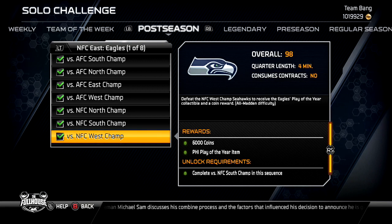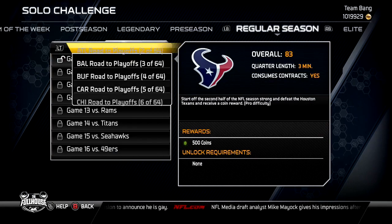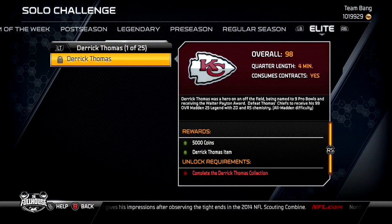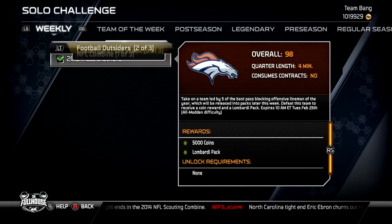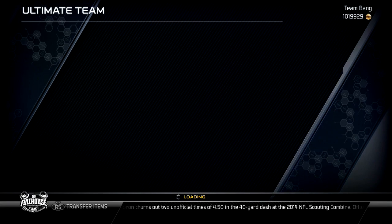I know a lot of y'all are going to say you don't want to play the computer, but this is an easy way to make coins without having to stress yourself out on the auction block. Look — you got pre-season here, 32 games, 500 coins; you got regular season, 64 games. I played some because you need to play some of these games to complete collections. They change the team of the week and the weekly challenge every week — 5,000 coins. Play the solo challenges y'all, that's step number one.